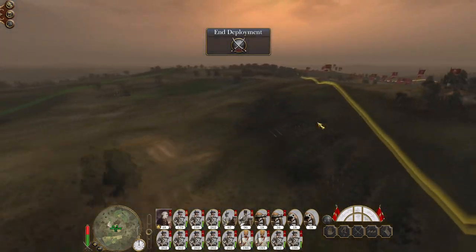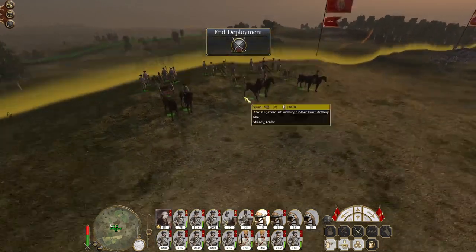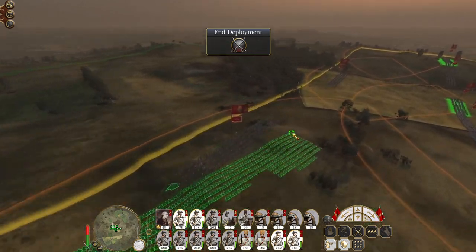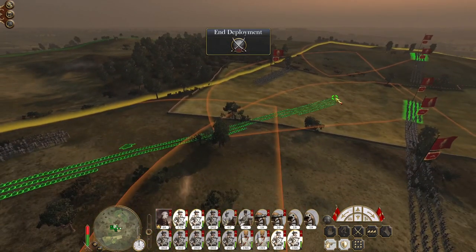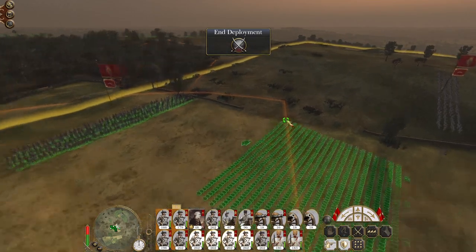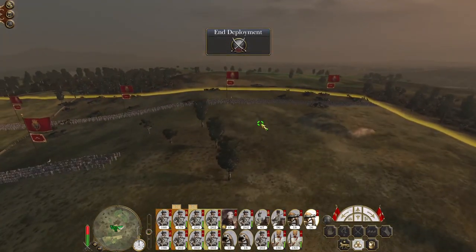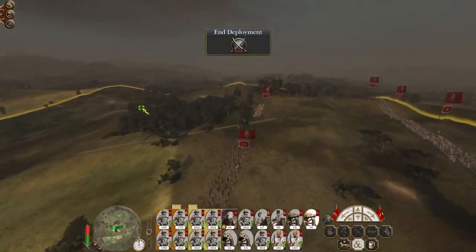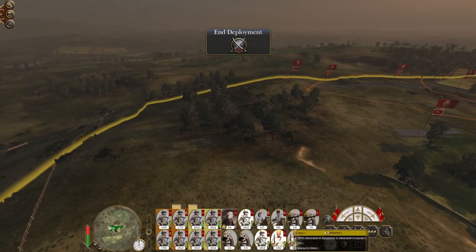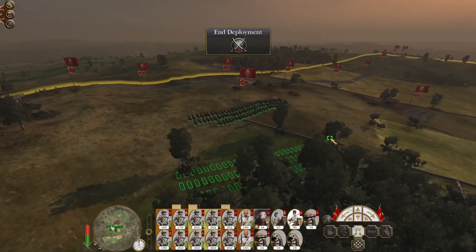They want to fight over the high ground — bad idea against Russia, because they want to storm your positions and get close. They've got higher numbers and their troops aren't incompetent in melee. So deploy with that in mind — they are actively seeking the offensive. I'll deploy most of my guns here, which means I deploy more troops on the left to protect it.